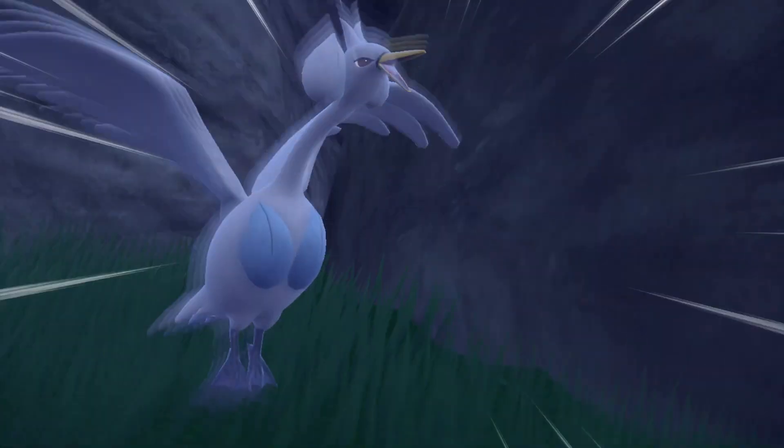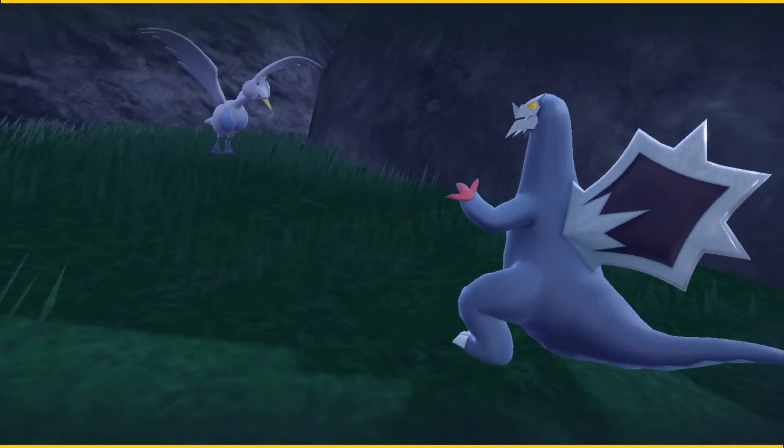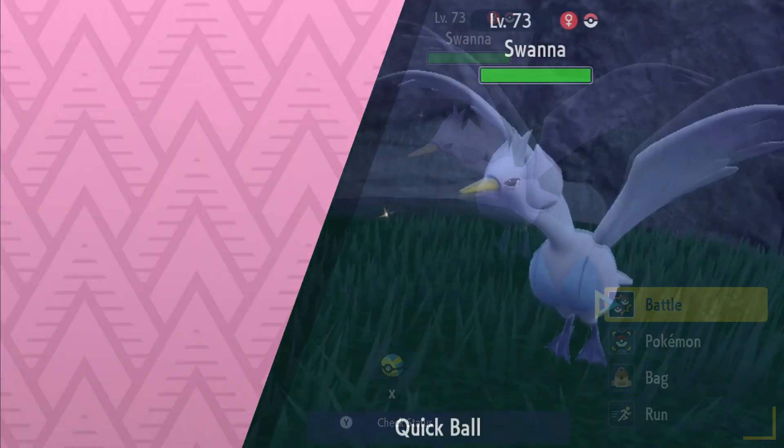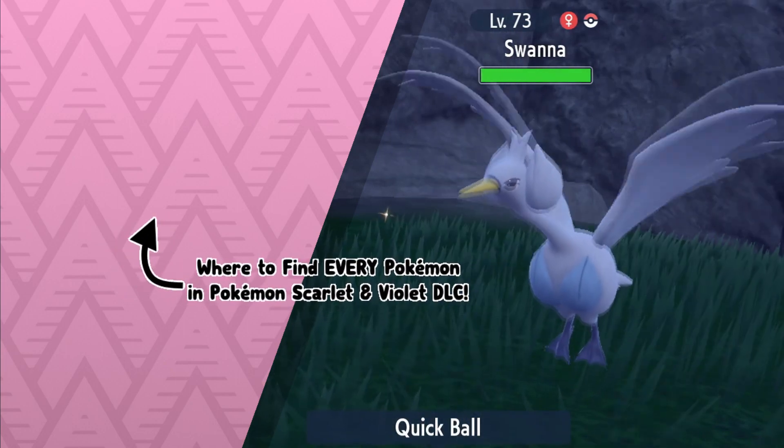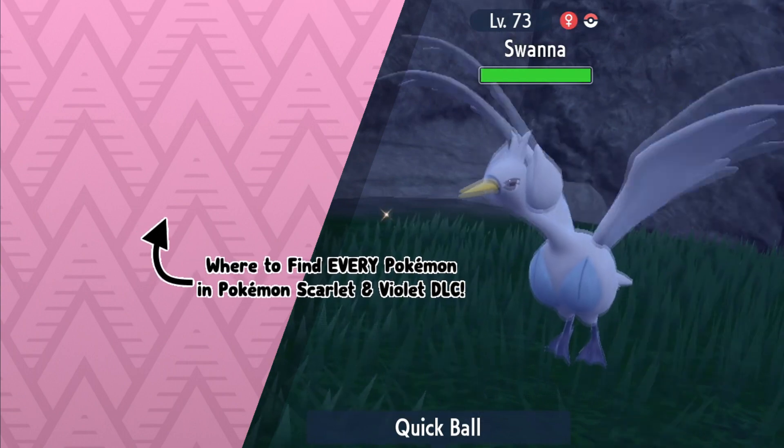That's pretty much it, guys — that's how you find Swanna in Pokémon Scarlet and Violet: the Teal Mask DLC. If you're interested in more free-of-fluff video guides like this one, go ahead and click the playlist on screen. I hope you enjoyed the video, and as always, Techno's out.